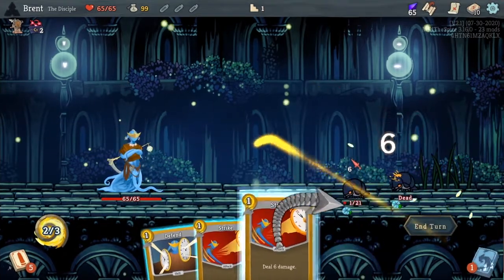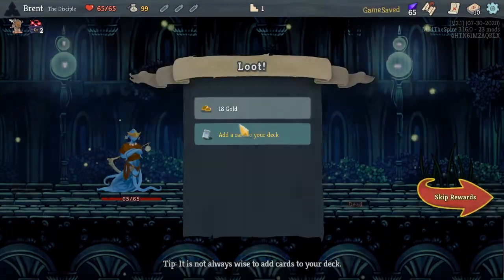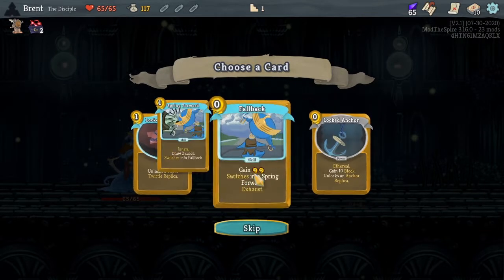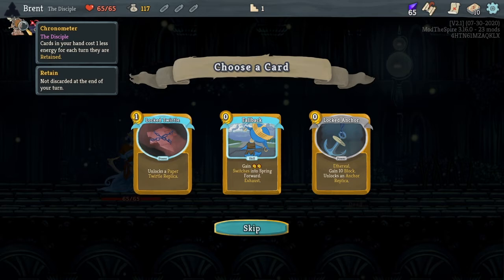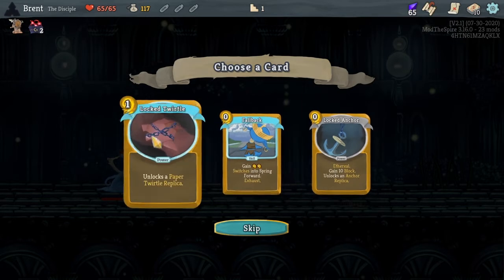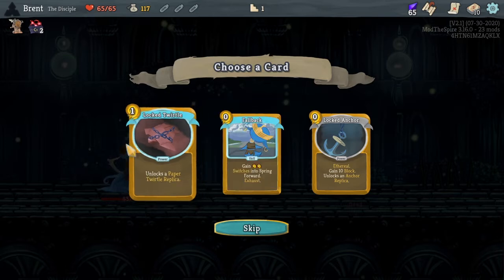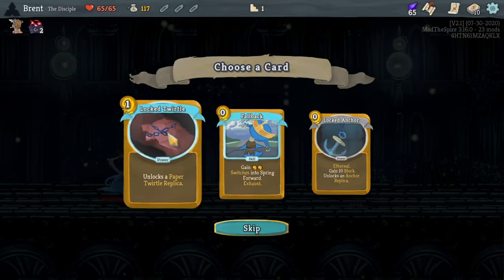So the monsters have 1 HP — you think it isn't a great advantage, but it lets you grab some cards to go ahead and get some different things going for you. The Disciple here has a couple different things. They have these replicas, which act in the orb slots as different things, getting different effects each turn until they shatter.